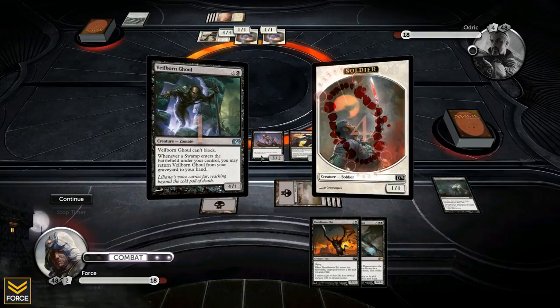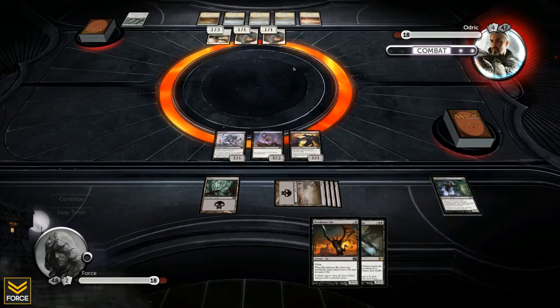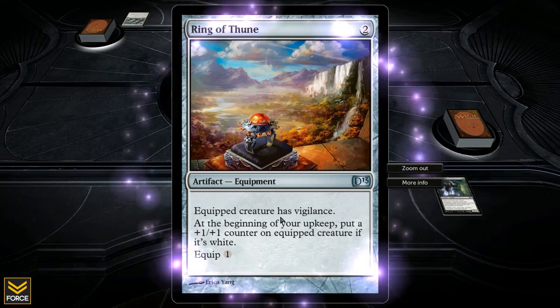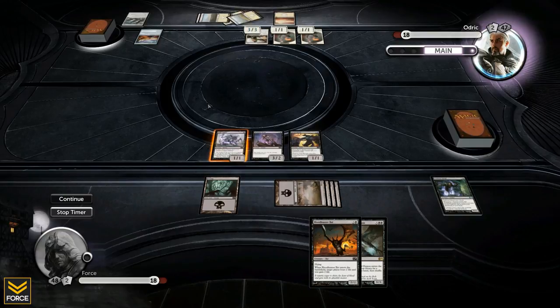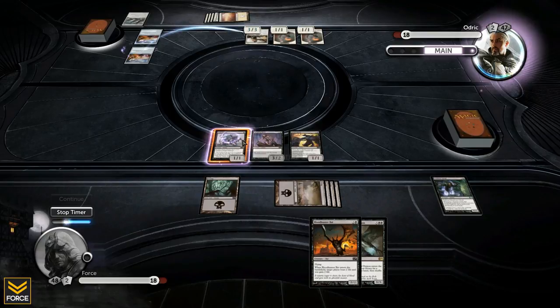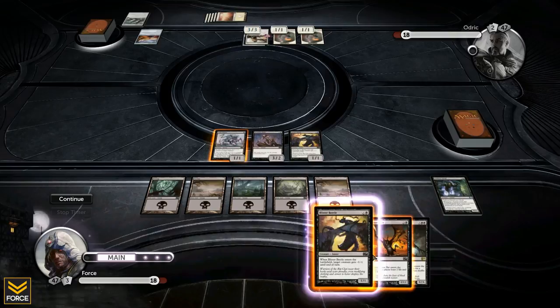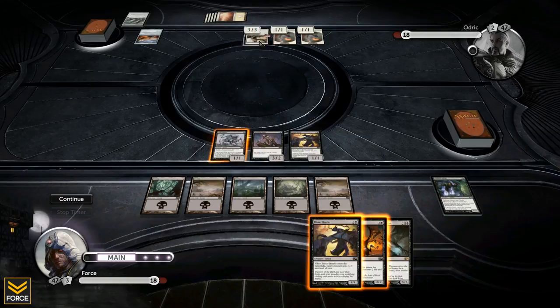There will be a bunch of creature trading here. Even though the Ghoul died, I dropped the Crusader down to a 3/3 for now. He doesn't play a creature — instead he plays Ring of Thune, an artifact equipment. The equipped creature has vigilance and at the beginning of your upkeep you put a +1/+1 counter on it if it's white. All his creatures are white, so he'll put it right on the Crusader. He plays another creature first — things are getting a little scary.